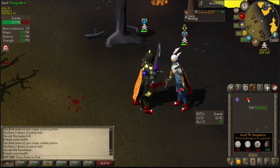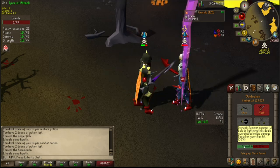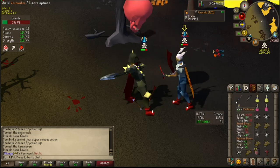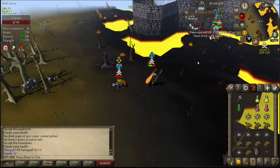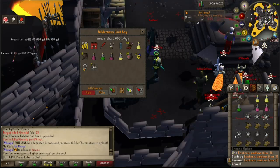Good eats from us there. Double spec. Axe — nice. Good fight brother. 668k and we're up to a tier 3.